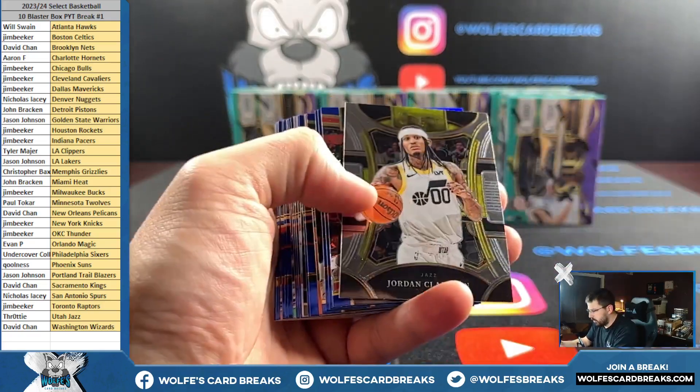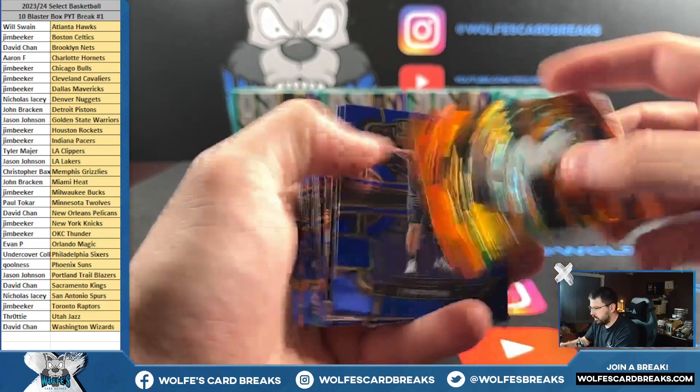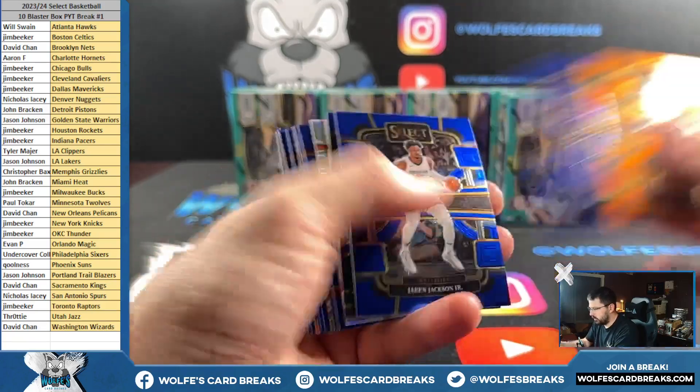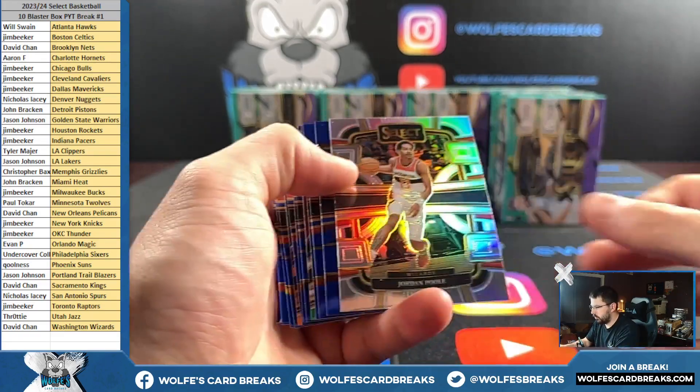Let's see what we've got in this box right here. I think it's box number four. Paul George, silver. Jalen Brown, orange flash. Anthony Davis on the courtside. Silver Jordan Poole, Messi — no, Concourse Silver. Excuse me.